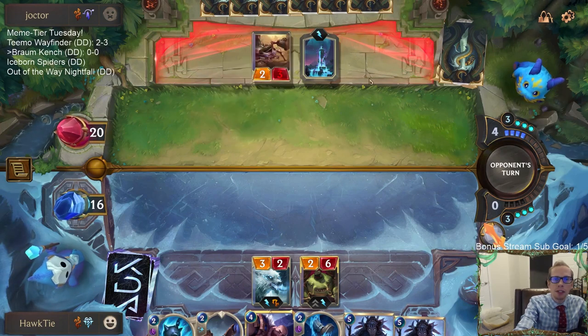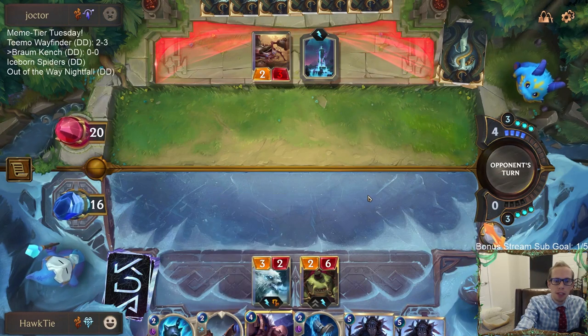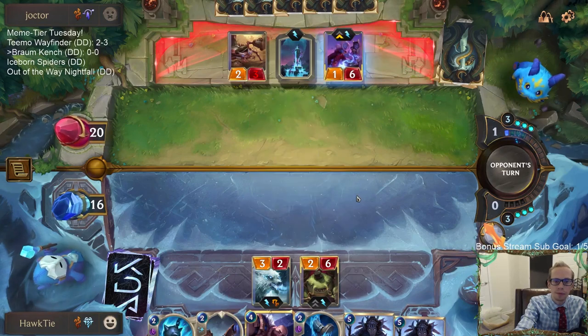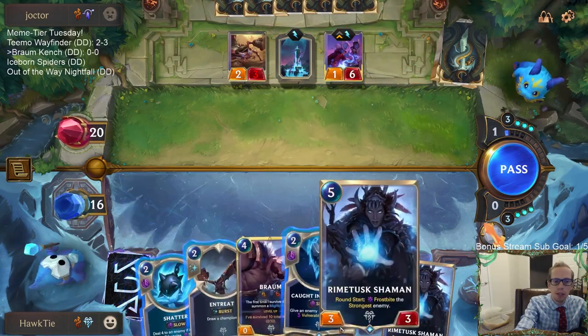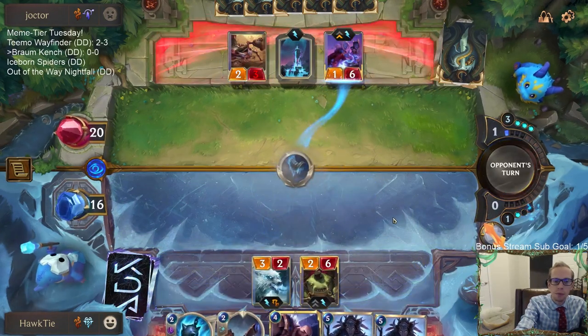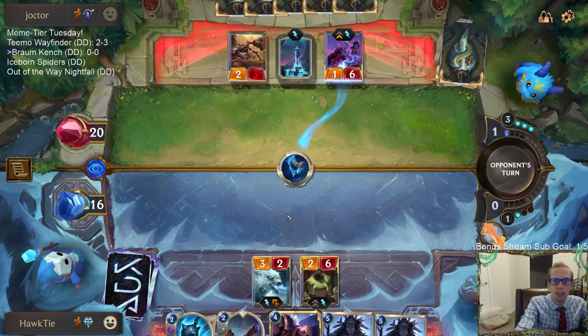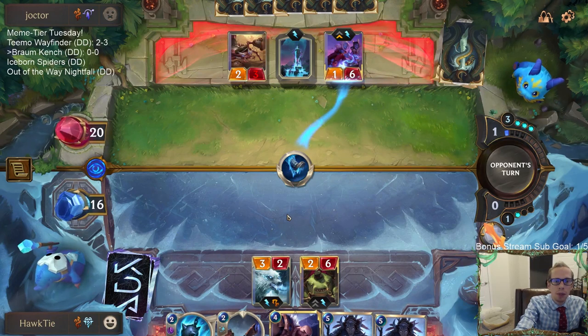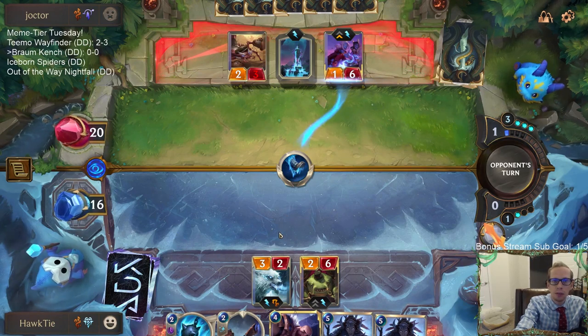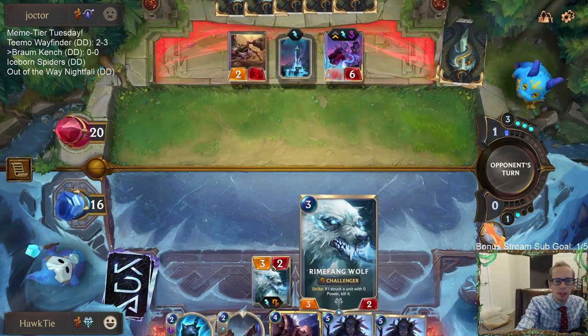They may want to play Tom Kench because usually it's better to be the second person here - they play their Tom Kench and get priority first, and their Tom Kench can eat my Tom Kench. We are a frostbite deck with the Rime Fang Wolf, so if they play Tom Kench we can challenge it. I don't want to see Pale Cascade - that's where this goes wrong for me - but I think it's worth trying to kill this Siraka.